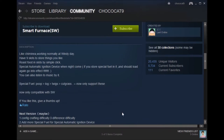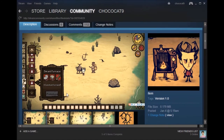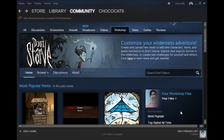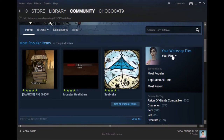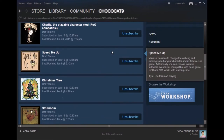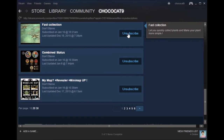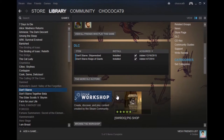It'll have pictures and a description, but to get the mod you just hit subscribe and that's it. In the workshop home area you can see your files — things you've uploaded, favorited, or all your subscribed items. If it's something you don't want anymore, you can unsubscribe and that's how you get rid of it.